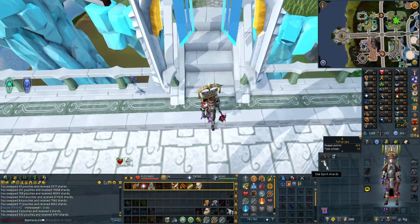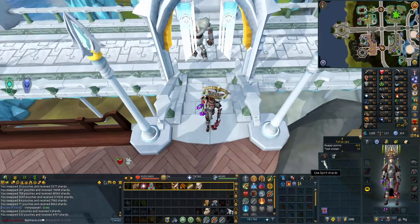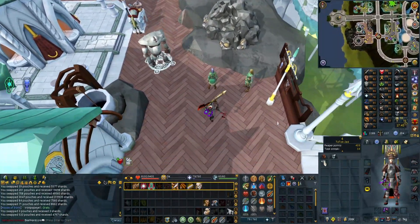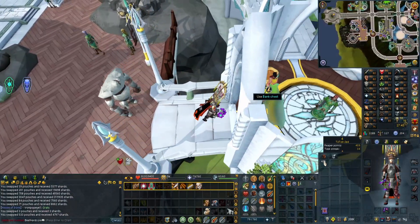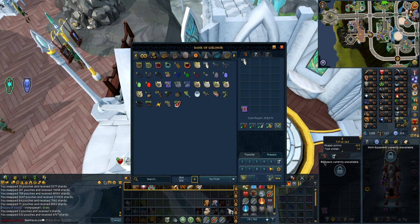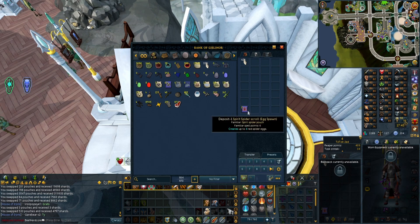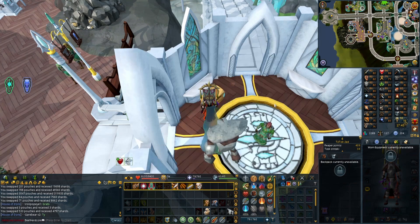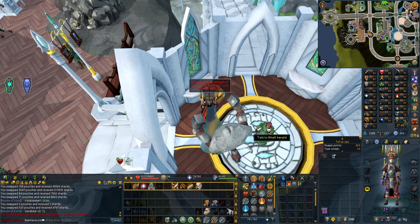We've got 417,000 shards - wow, not bad! That's a fair few million for 417,000 shards, so very impressed at that. And this is the bank here - I believe that's the closest one. How much does that put me at? 732,000 - wow, that's pretty cool!